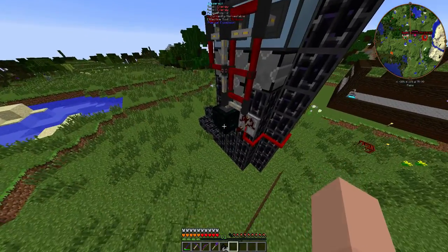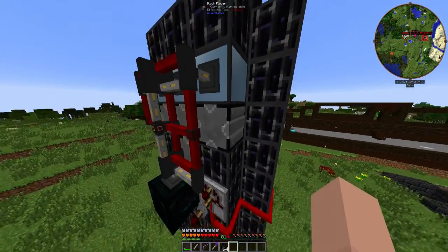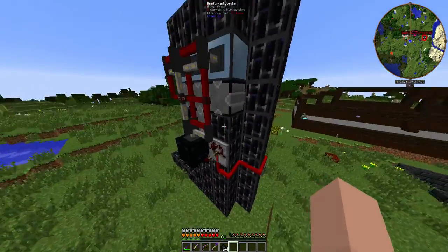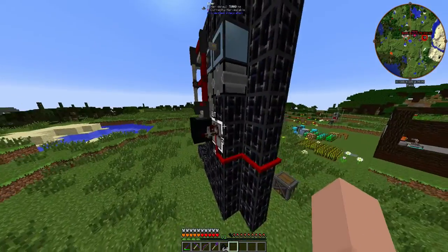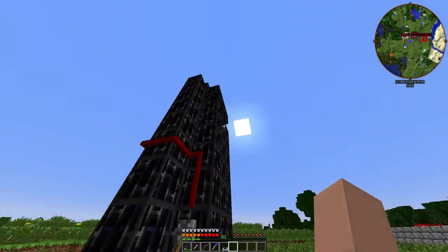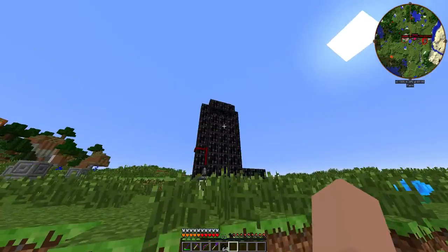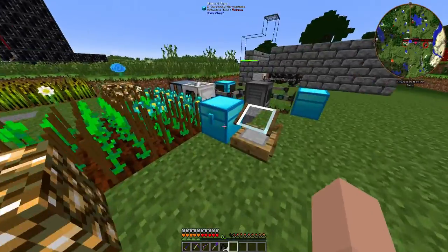There's some redstone and energy going to the autonomous activators, and then a few blockblazers. My idea was to have a switch that could turn it on and off, and it does it perfectly. This is set to a 5-second timer, and as soon as I flip the switch, a wither will be spawned. I won't do that now because it's really loud — probably just my audio settings.